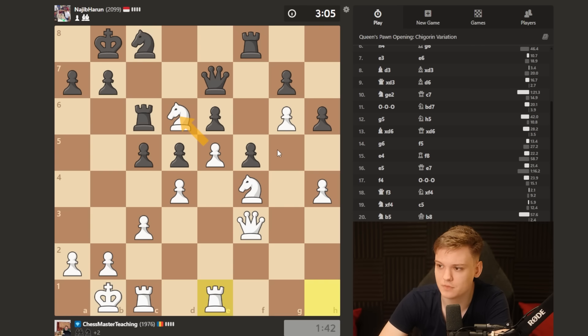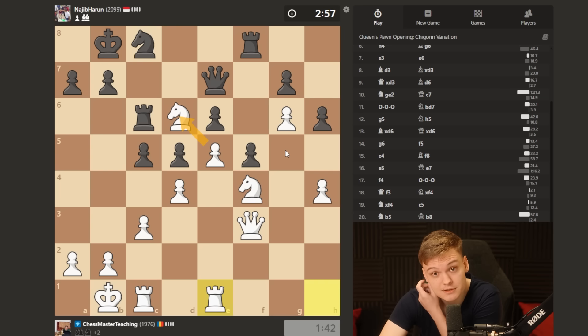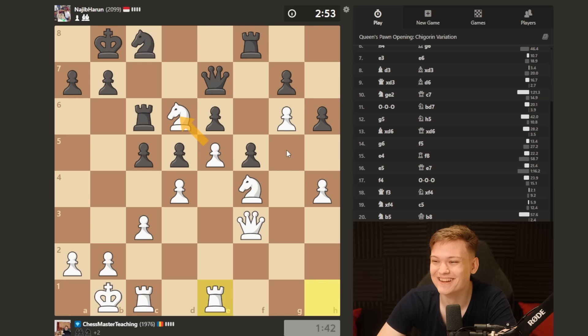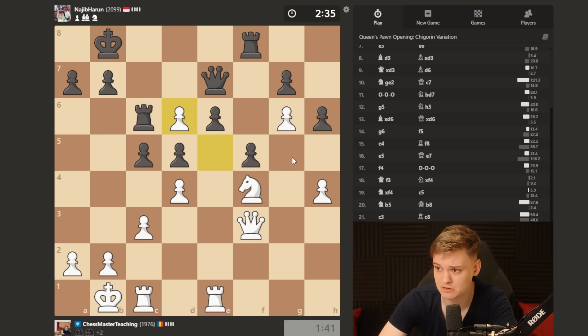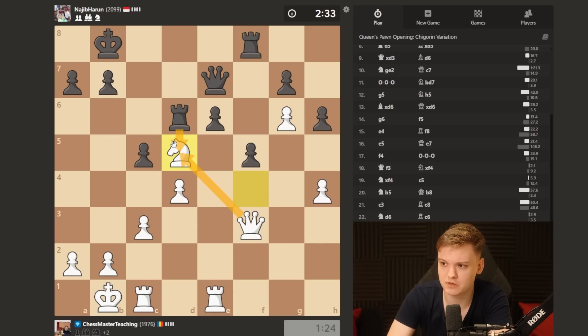He cannot take on h4 because the queen needs to protect e6. I might do h5 pretty soon, and there's always going to be a knight d5 motif — sacrifice for two pawns and the game is easily won. Try to pause the video and find a nice move now — there is knight d5 in the position. If rook d5, I take with the queen and he's pinned. Knight f4, go back, we have a clear target. Notice the position opens up and we managed to trade his knight — the fact that we have the extra piece really starts to tell even more.